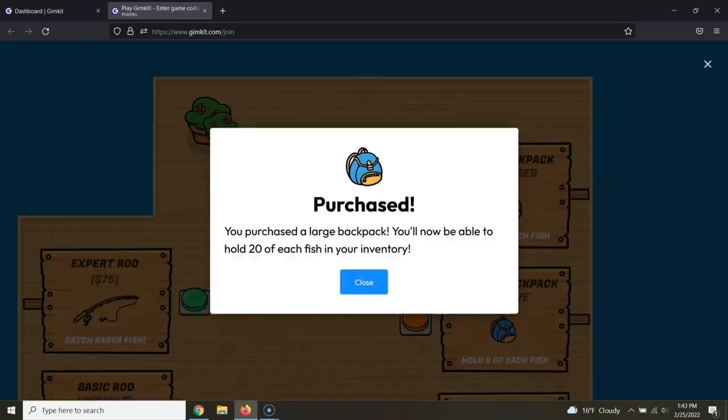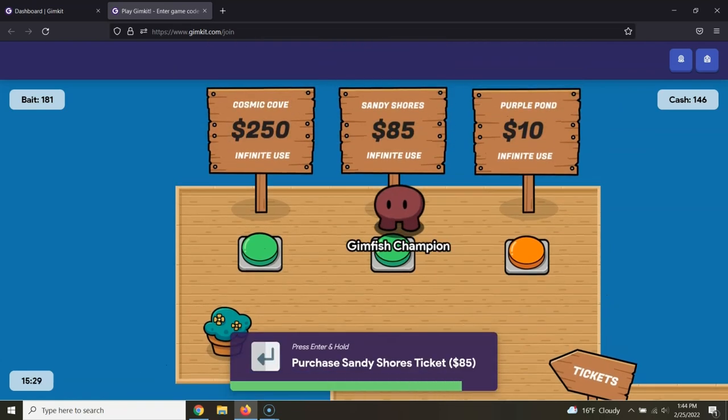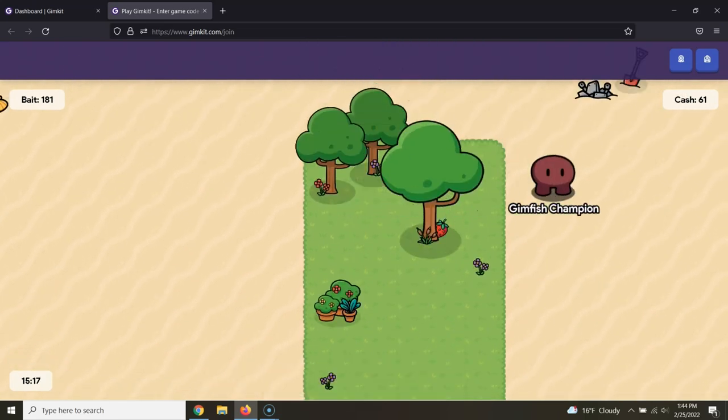As soon as you can, get out of Sandy Shores. There's a lot of debate about which upgrades to do in which order — I don't think it really matters that much. And as soon as you can, off from Sandy Shores.